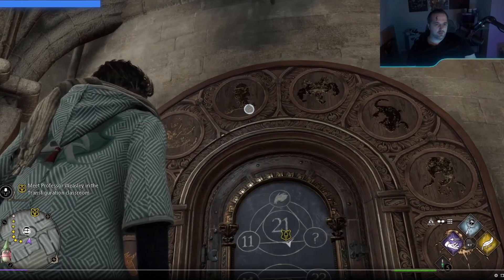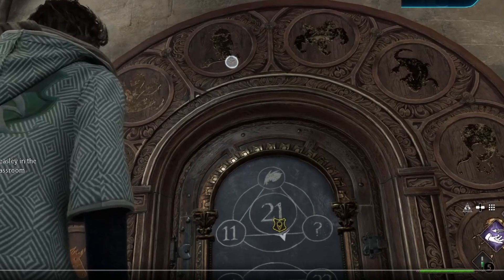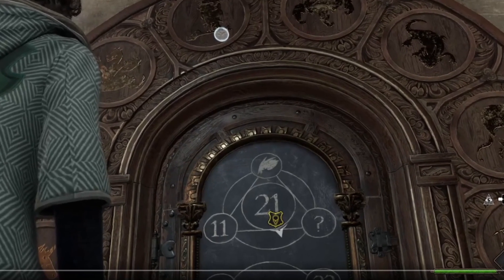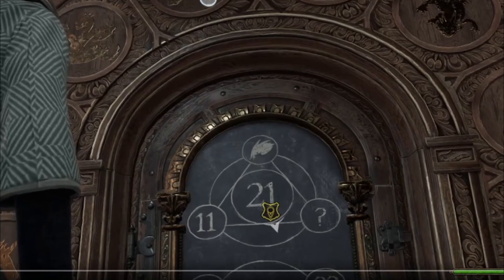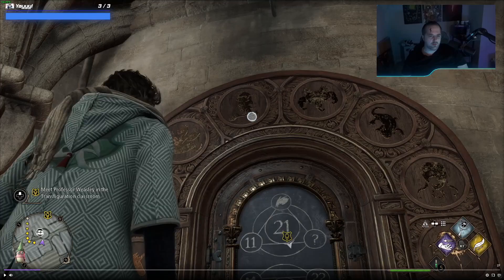As you can see in this clip, the problem on the door is: 11 + goat + question mark = 21. Normally this wouldn't be that unintuitive — you'd figure out x, which is the question mark. The problem is they do something very unintuitive on the door itself, so let me show you.